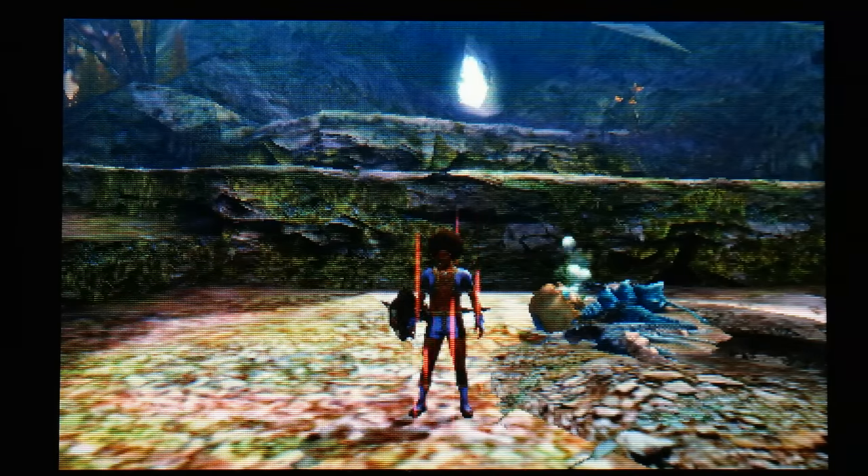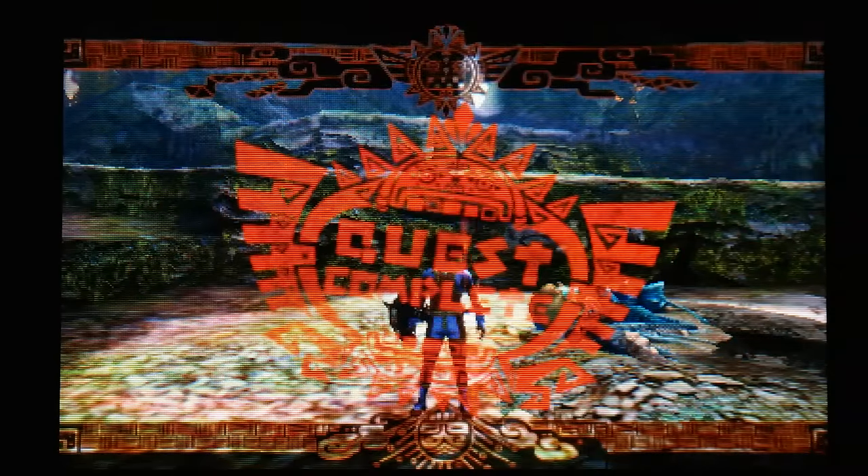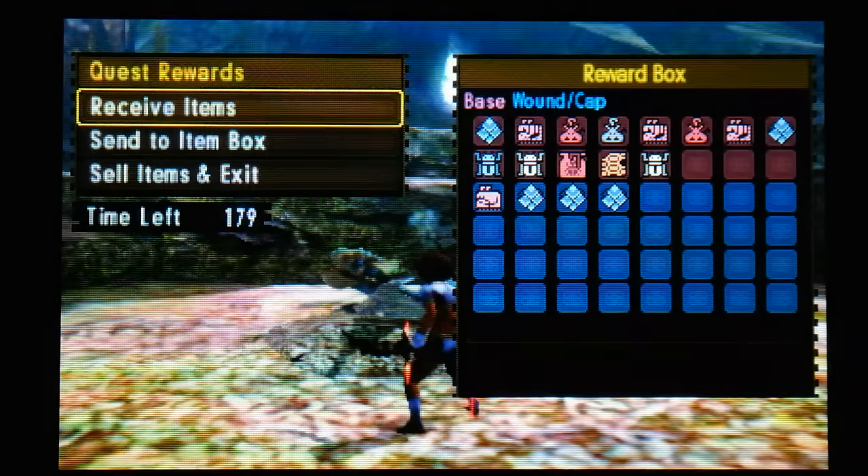The skills are Evasion Plus One, Trap Master, and Bombardier — those are the skills you'll need. You just need to do the uppercut combo: hold R and press X to shield-strike, then evade the bomb. And that's how you do Stylish Bombing.